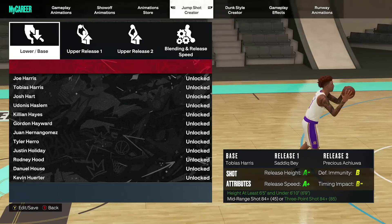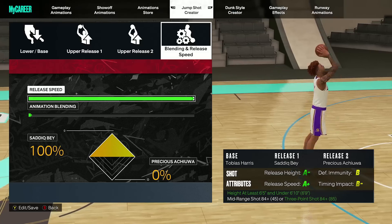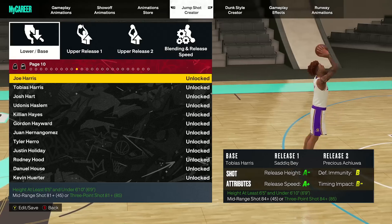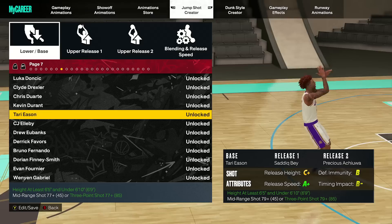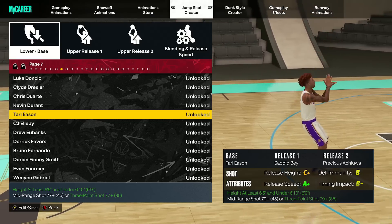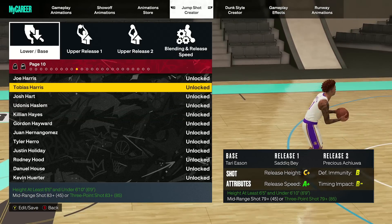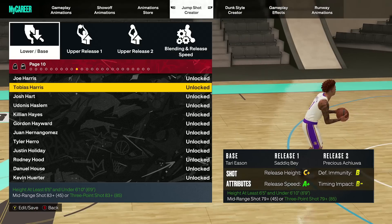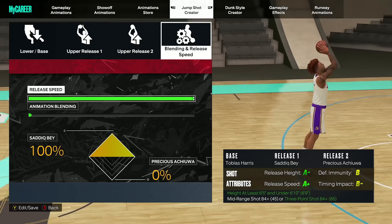If you want the jump shot to pair with it — I'm not going to gatekeep. Here it is: Tobias Harris base, Sadiq Bey uppers — it's the fastest thing you can possibly get. I was told another base was faster, and checking the comments of my jump shot video, Tari Eason is actually the fastest jump shot in the game, but the three-point requirement is only 79 and the release height is a C+. Pairing Tobias Harris base to Sadiq Bey uppers is quite a bit better — it's only about one-third of a letter grade slower, like the difference from an A to an A+, but the height goes from a C+ to an A minus. You definitely want height on your jump shot to negate the contest.